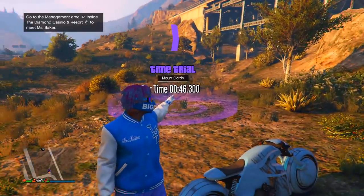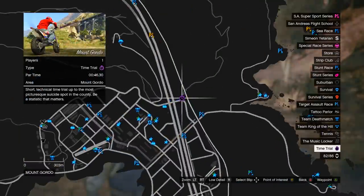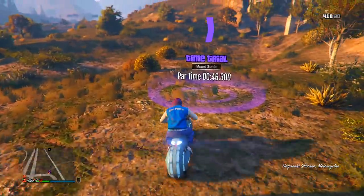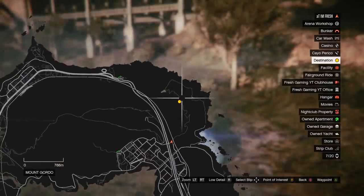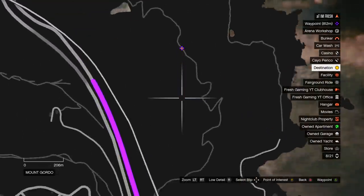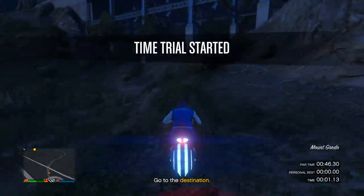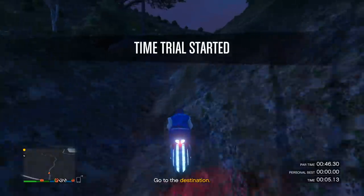This next money method is going to be really good — make a lot of money in only 46 seconds. Make your way over to this time trial on the map, over here in Mount Gordo. Come over here with a very fast bike such as the Shitzu Hakuchou Drag — do not come with a car, only use the bike. Come over to the time trial and take a look at where the location is on the map. It's a little tricky but I'll show you exactly how to do it.